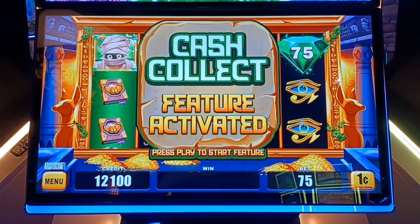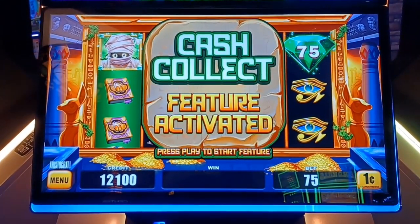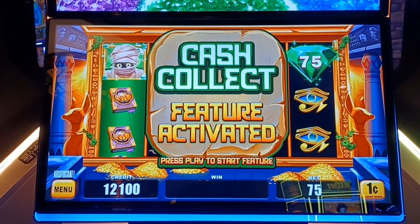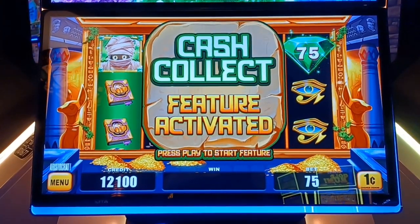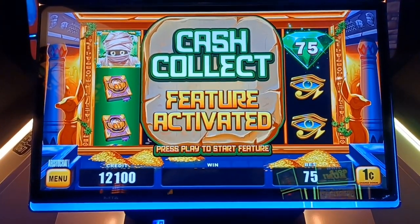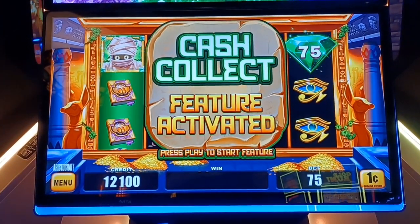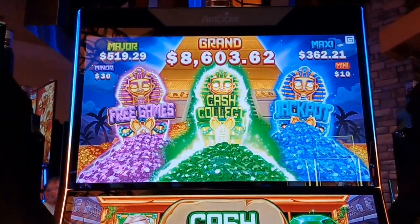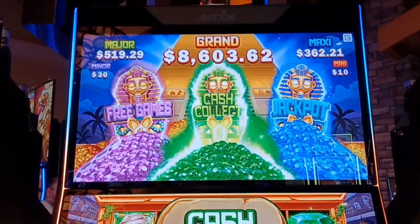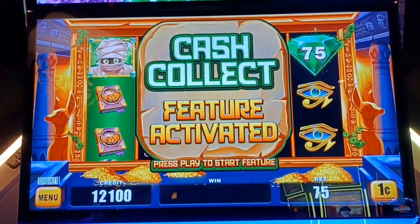Hi guys, Blaine here from Spinning Winning Slots. Look what I got — the Cash Collect feature here at Hartford 4 Wins. We're playing Moe Mummy. We got a 75 cent emerald that set off the Cash Collect feature. There's the jackpots. Let's go. Do some spinning winning.